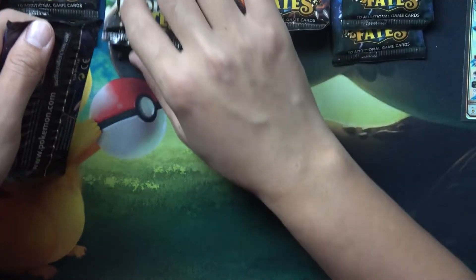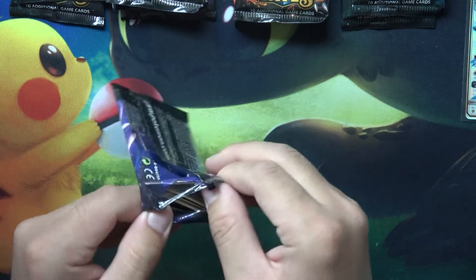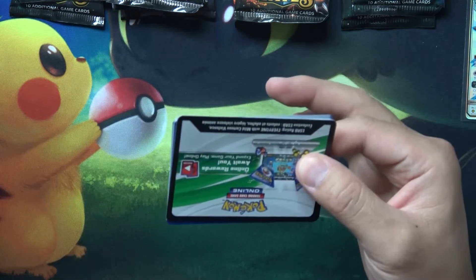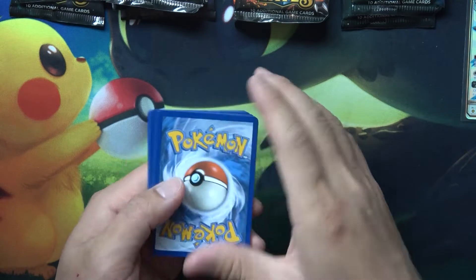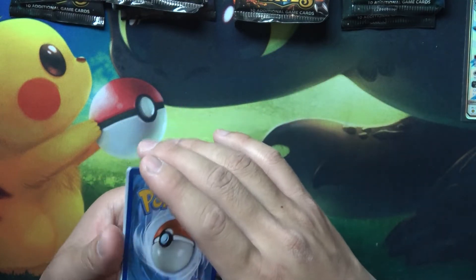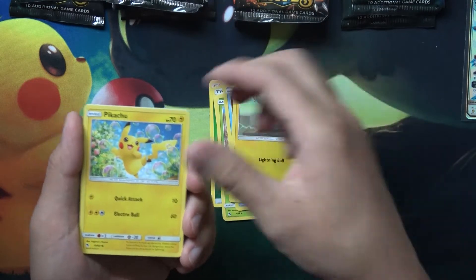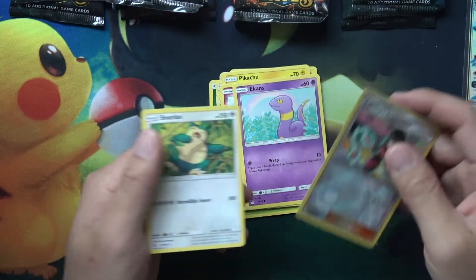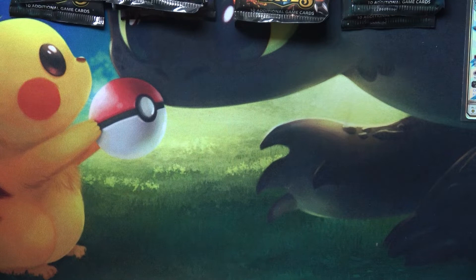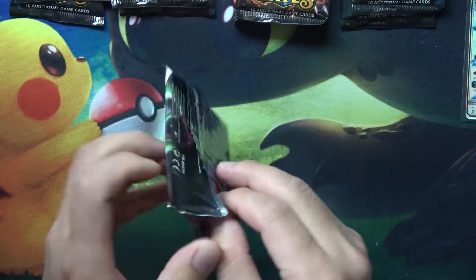I'm gonna start with the Mew pack again — or was it the Mew Two we started yesterday? I can't remember, yesterday has been a long day. I did get my Japanese Tag Team All-Star booster boxes in, so I can't wait to open those in the next video or so. Let's see if we can get some first pack magic like we did yesterday — Atkins, Sabrina, suggestion, and a Snorlax. Nothing on the first pack; on to the Mew Two pack, which were the hot ones yesterday.